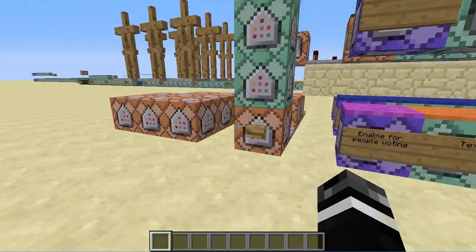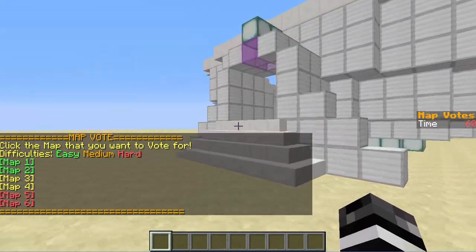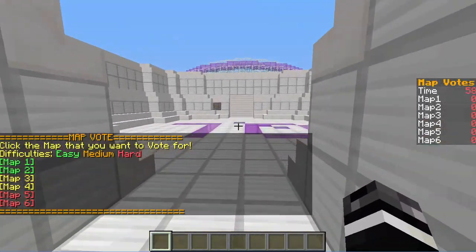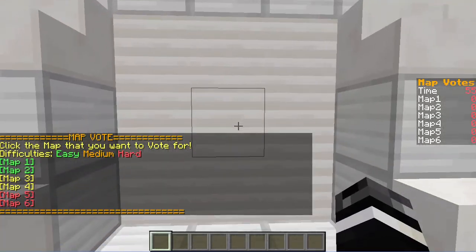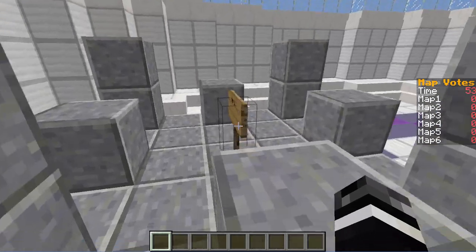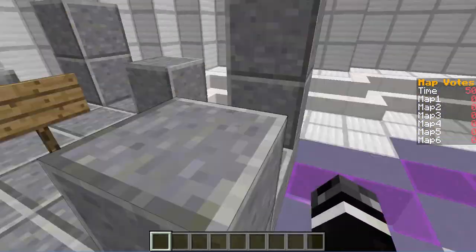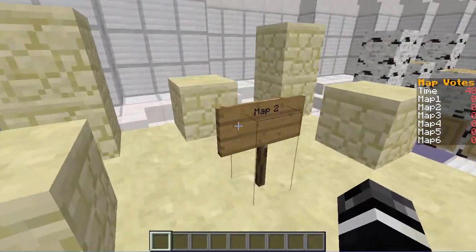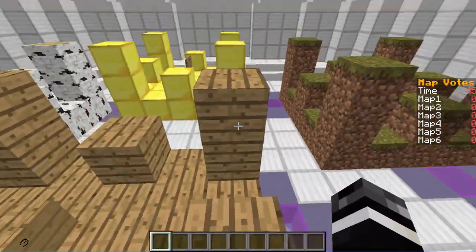Today we are going to be picking a map. I've been working on a couple maps over here, and right now the door is kind of out of service so we'll just have to break it down. I've been working on some PvP maps — pretty cool stuff. Check this out. This is the first map, I call it Stone. This is the second map, I call it Sandstone. This is the third one, I call it Planky.